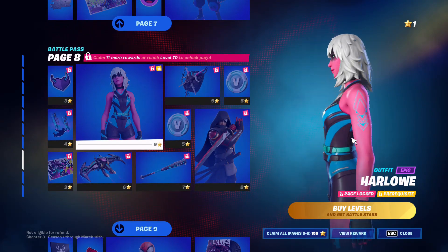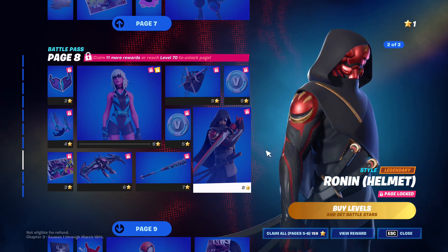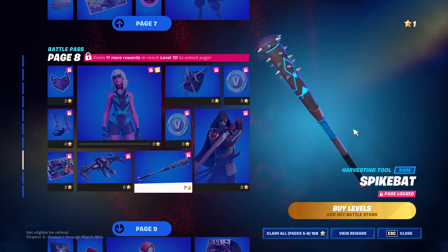We got Harlow — I really like this skin, this skin looks pretty fire. We got another style for Ronin, I like this style. And then we got a glider here, looks pretty cool. We got a spike bat here.